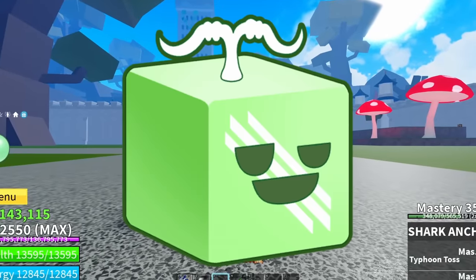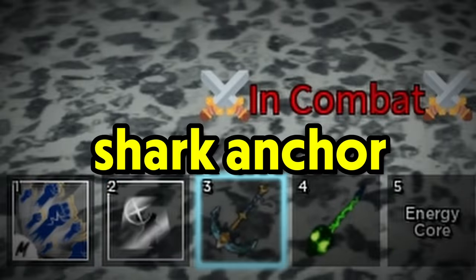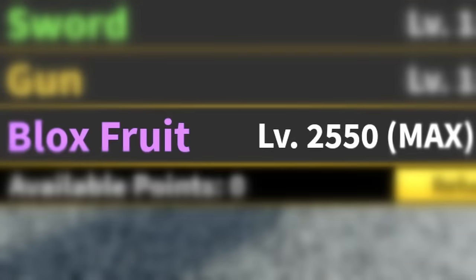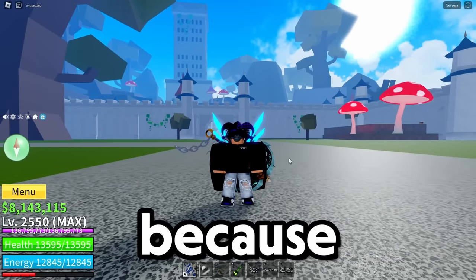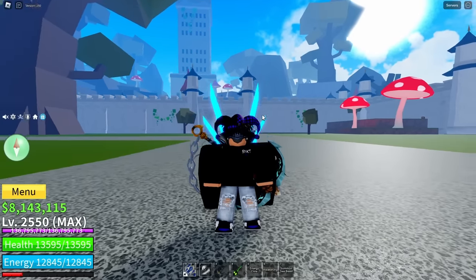Let me show you all this barrier combo now. What you're gonna need is God Human, barrier, and shark anchor. For the stats you're gonna need melee defense and block. Pretty simple stuff. This is gonna be pretty interesting because barrier is not the greatest of the fruits, but hey, let's try it out.